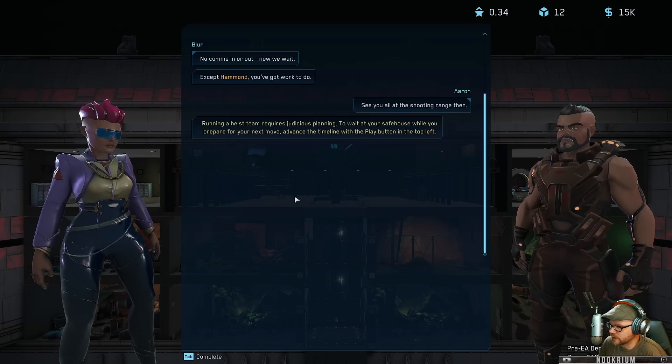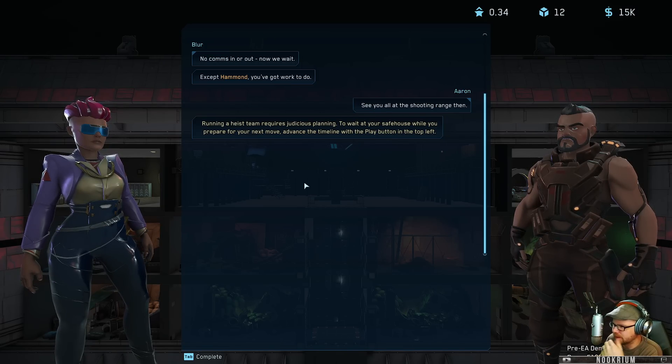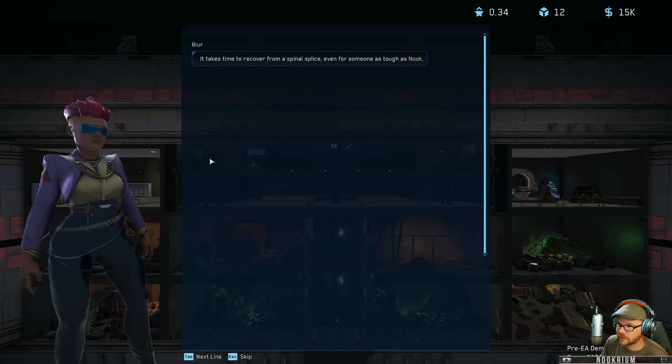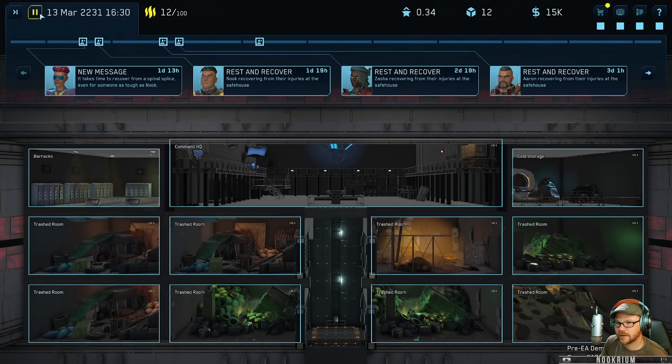No comms in or out, we wait - except Hammond's, you got work to do buddy. See you all at the shooting range. Running a heist team requires judicious planning - wait at your safe house while you prepare your next move. We got a couple trash rooms, we got a barracks. I am resting and recovering.